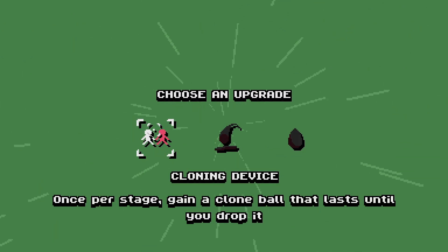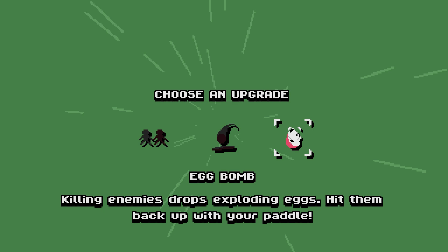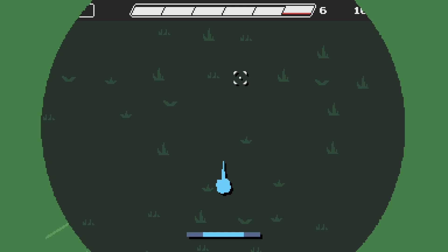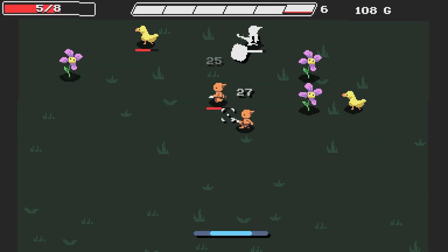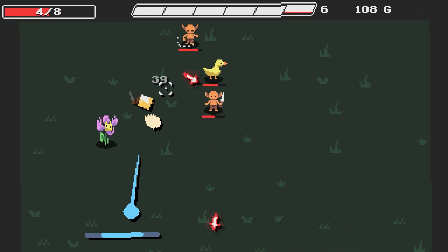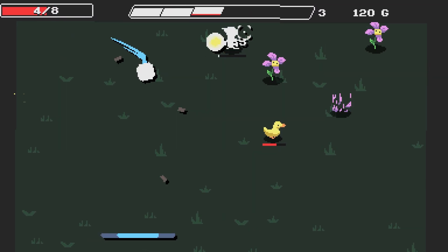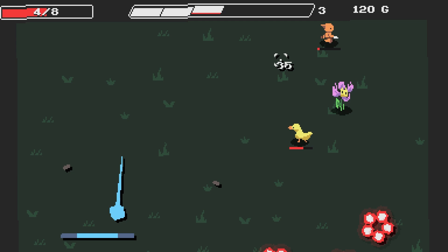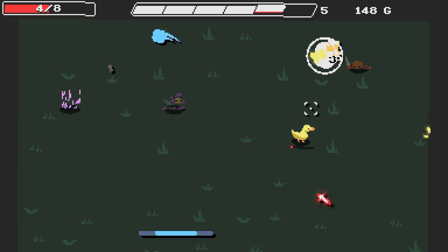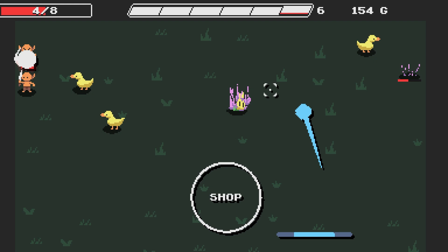Cloning device: once per stage, gain a clone ball that lasts until you drop it. Egg bomb: killing enemies drops exploding eggs — hit them back with your paddle. I feel like this is gonna add too many projectiles. I want to try and save and dodge at the same time. See that — more projectiles I think I've got to dodge even though they're friendly because they're yellow.